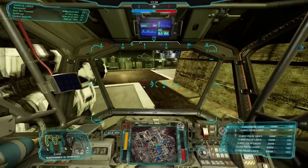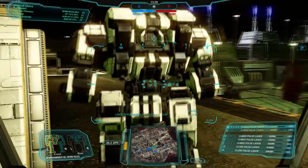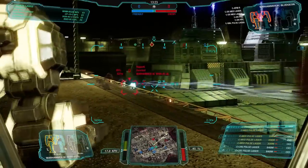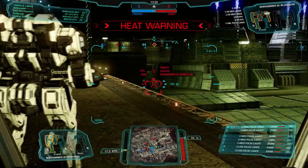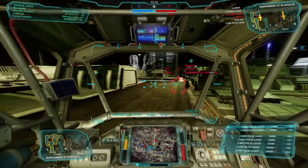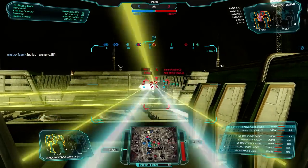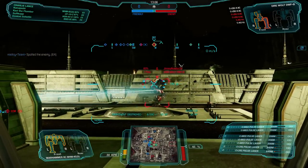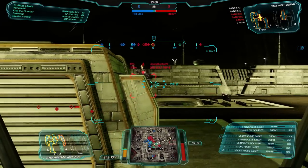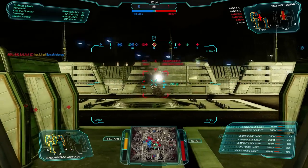Got a cheeky shot in, then dive to the right. Peeking around the corner, there's a Cyclops tanking for us as we pound into a Warhammer. Took off his side torso — Delta's CT is open. Now alpha the Dire Wolf through the left side and just melt the CT. They went hard all around us, going far side, but we'll just get this Dire Wolf — free kill!